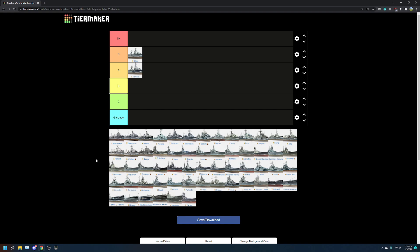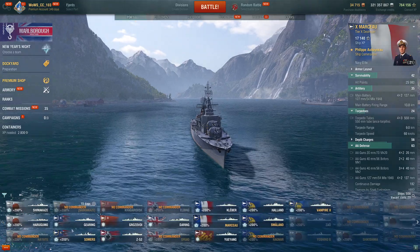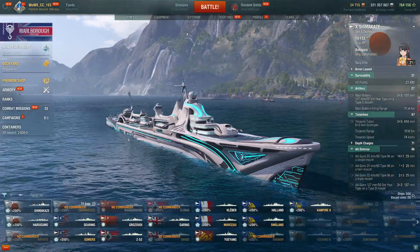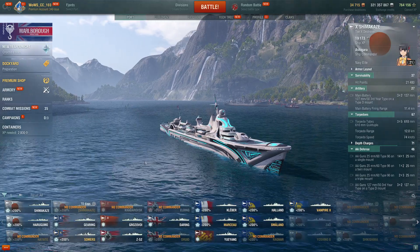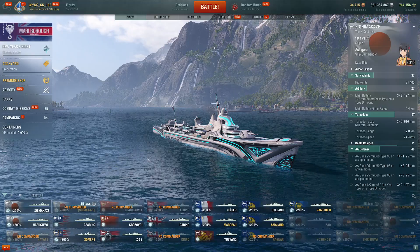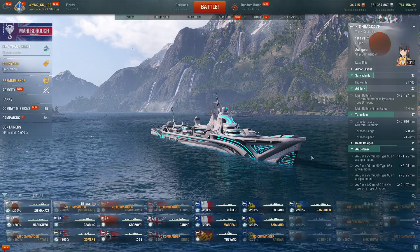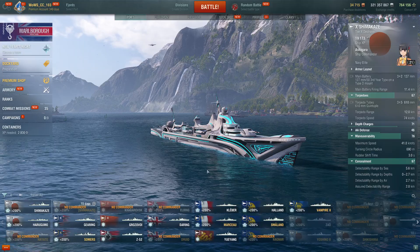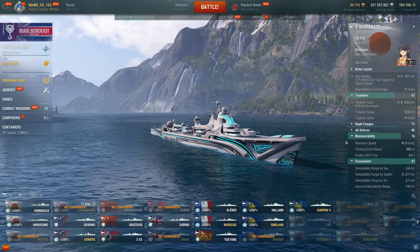Next up: the Japanese DDs. The first is the Shimakaze — one of the first DDs in the game along with Gearing. We're putting Shimakaze in B tier. Shimakaze gets a bit of a bad rap, and understandably so, because since its introduction at the beginning of the game it has attracted a tremendous number of less-skilled players. It's the stereotypical torpedo boat — you have extremely good stealth at 5.6 kilometers, the best at tier 10, and you are quite fast at 41 knots without speed boost.